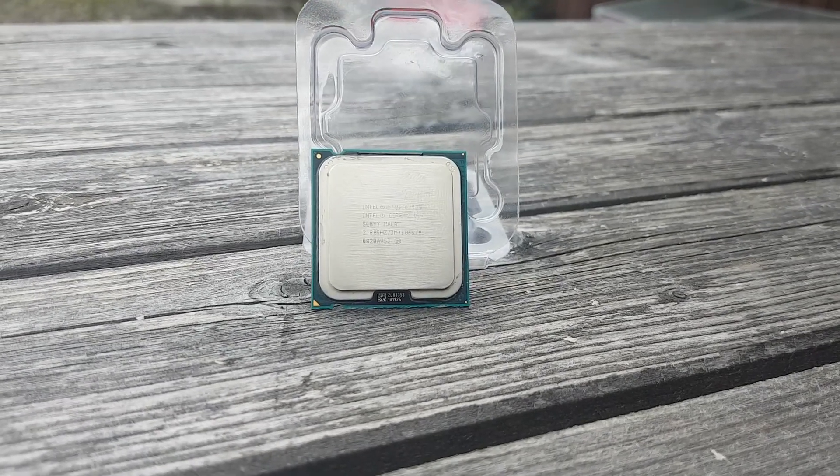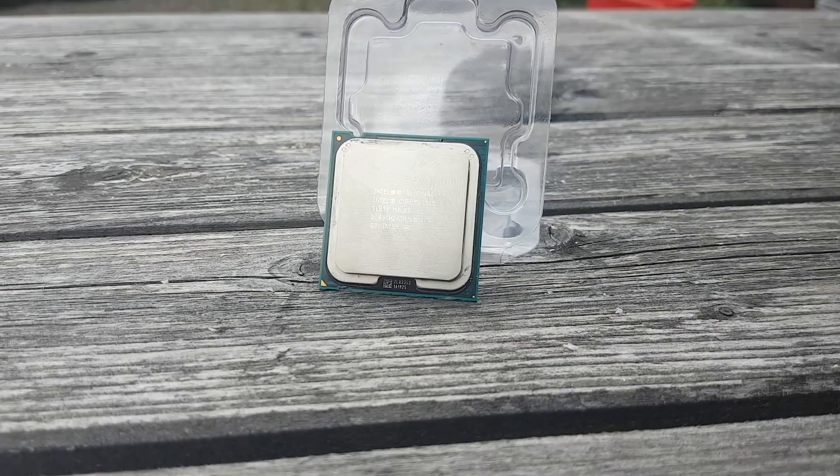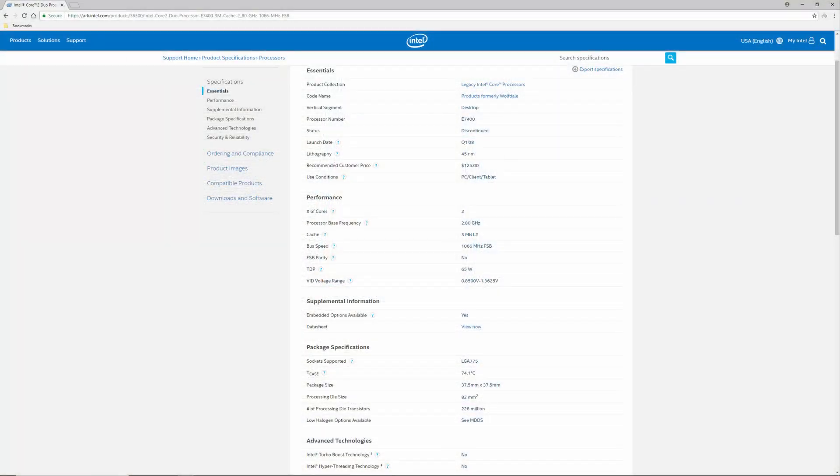Released in October of 2008, the 2.8GHz Dual Core E7400 is for the LGA775 socket and is based on the Wolfdale 3M architecture, featuring 228 million transistors on the 45nm fabrication process. It also has 3MB of L2 cache, a 1066MHz frontside bus, and features no turbo boosting or hyperthreading whatsoever.